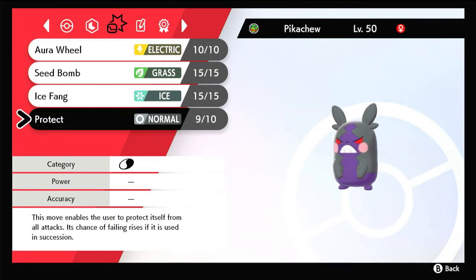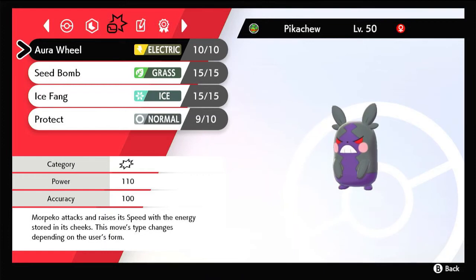If you Dynamax Morpeko, Aura Wheel will be either Max Lightning or Max Darkness depending on the turn. So when it's Max Lightning, it'll set up electric terrain and make any of your electric moves stronger. However, once you've set up electric terrain, Aura Wheel will then become a dark type, so you'll have Max Darkness. So just keep that in mind.